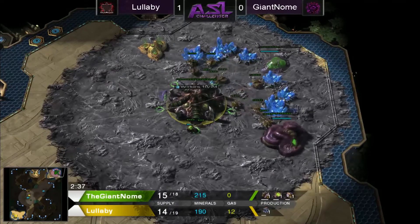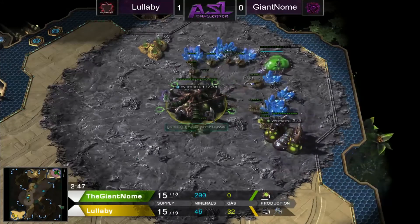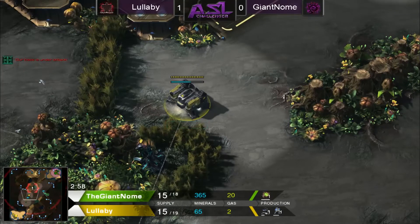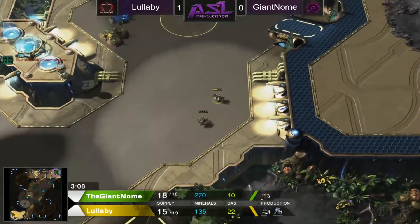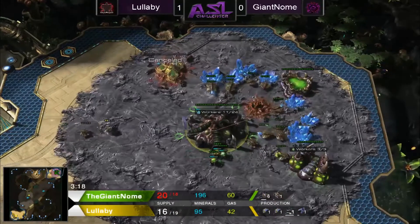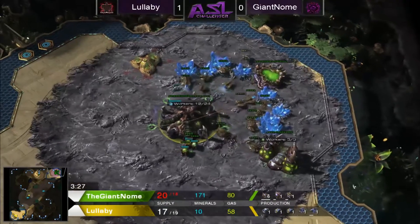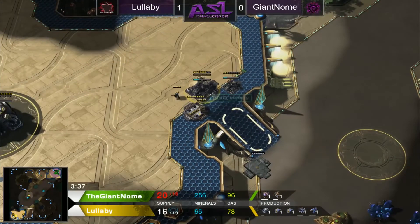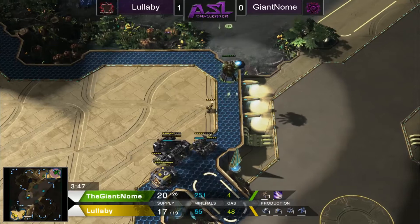In the upper right position, in the green in the Zerg, also from 440 — we have the Giant Gnome. First match was Akalong Wastes, this match is Overgrowth — a very different map in terms of spawning distances and general layout. We already have some craziness going down: a scouted proxy Barracks, because the Overlord is going to get sent right over to that base and he sees it. In response, a very fast Spawning Pool — and he's already got gas, going for a second gas already.